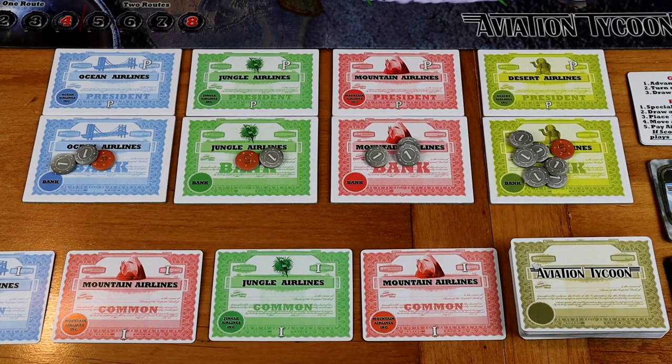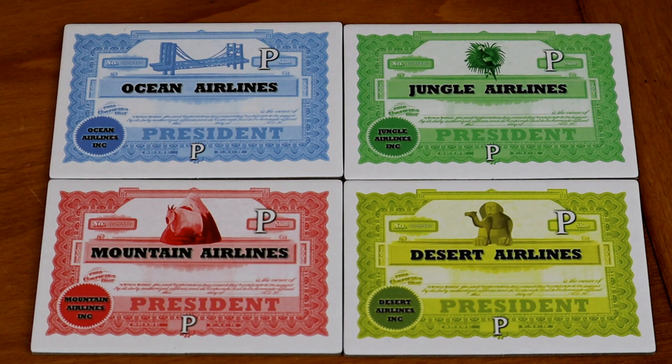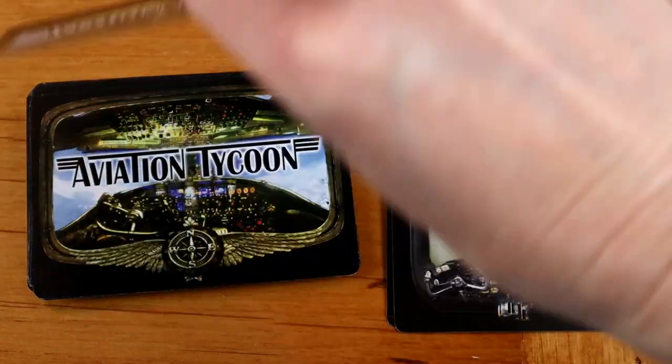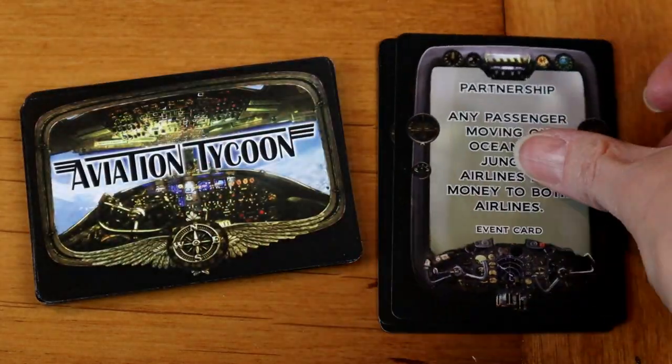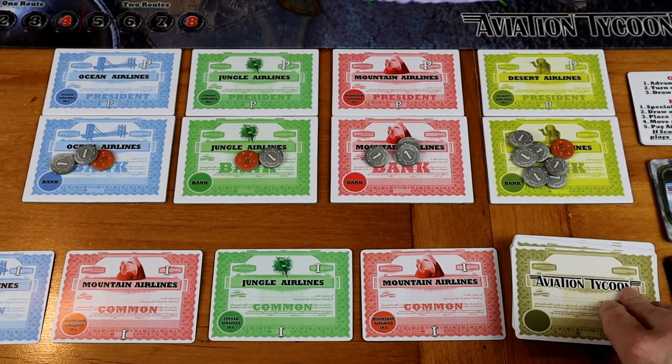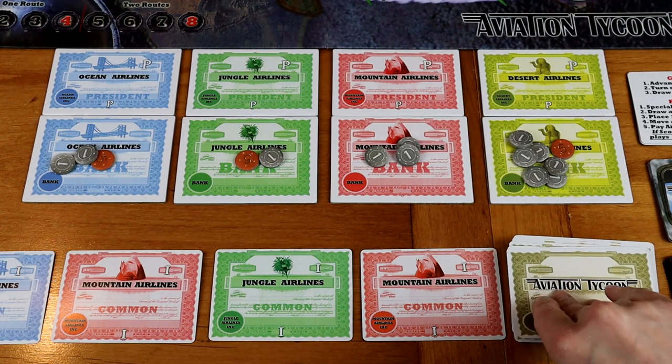You're acquiring stocks and playing essentially one stock at a time, which means you are trying to gain majority in a particular stock in planes. There are four different routes and you're competing with your fellow players in having stock investment, but also being the president because the president gets to go first and gets a bonus. Sometimes the events mean you get more money if you have stock in a particular color. The events were really interesting and they definitely changed our game. A particular city might be closed this round and you can't go in or out of it. The way all the money is paid out at the end of the round is based on whoever has priority — more stock — and they get a thousand dollars for every stock investment they have, then it goes to the next player with second most, third most, fourth most.